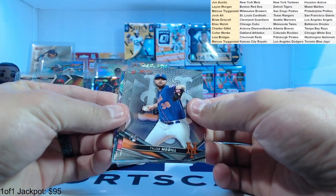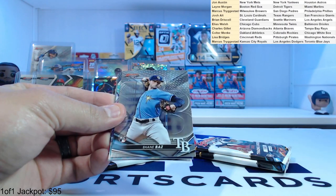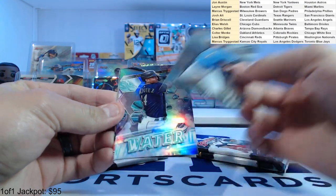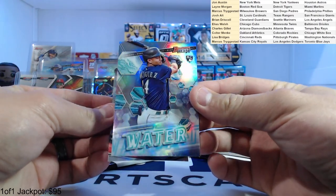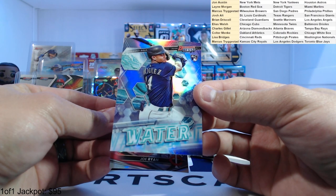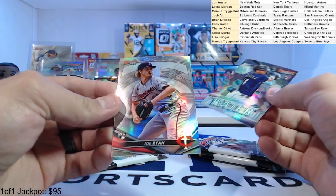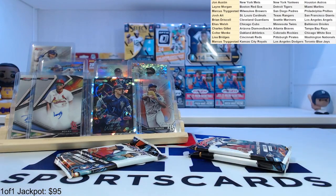Taylor Miguel, CJ Abrams for the Nationals, Shane Baz. We got a Julio Rodriguez — nice one. And Joe Ryan refractor on the bottom, rookie refractor.